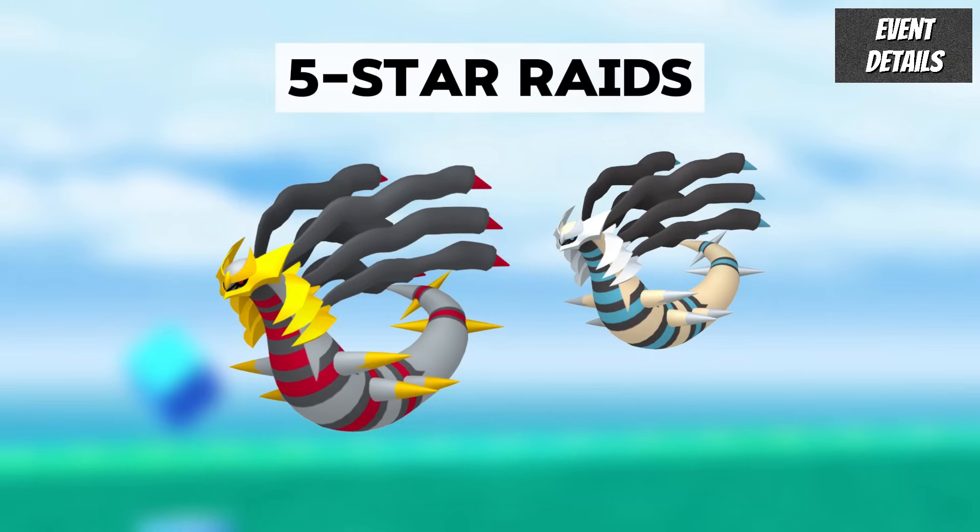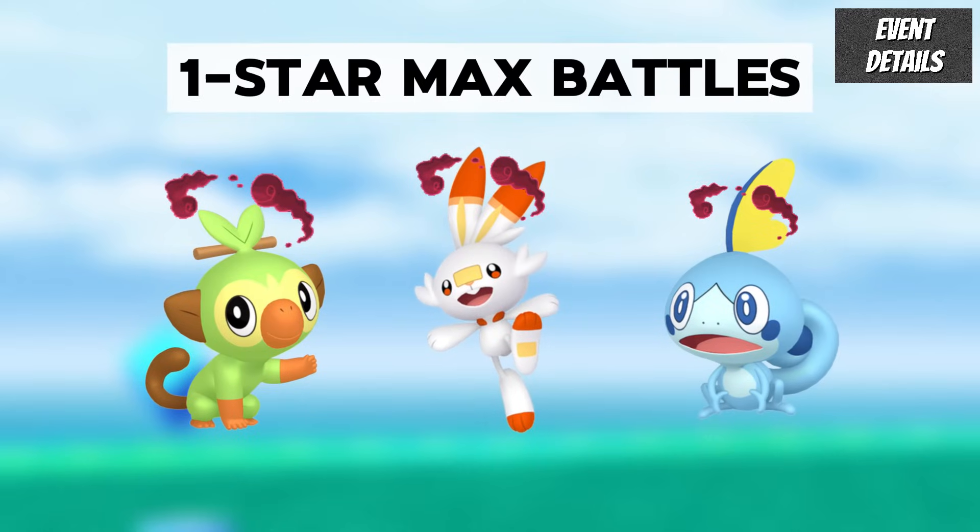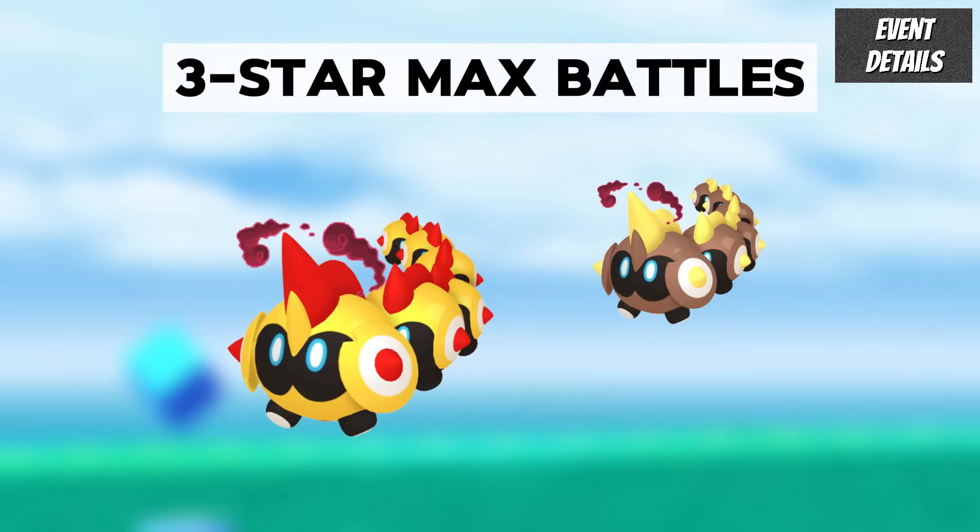For the raids, in 5-star raids will be Origin Form Giratina and in Mega raids will be Mega Sableye. For the Max Battles, in 1-star Max Battles will be Max Grookey, Scorbunny, and Sobble, and in 3-star Max Battles will be Max Phalanx.